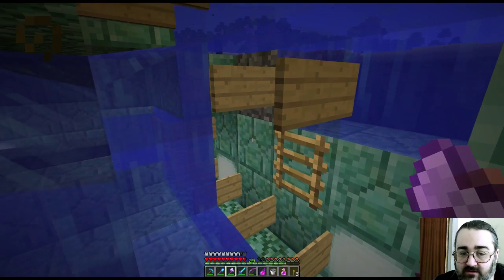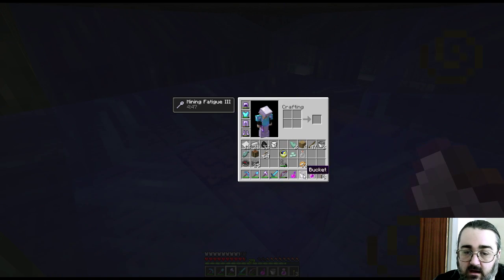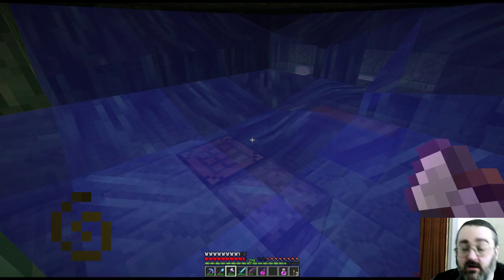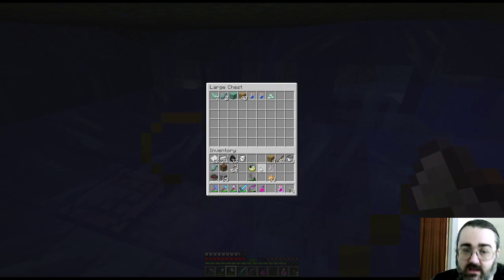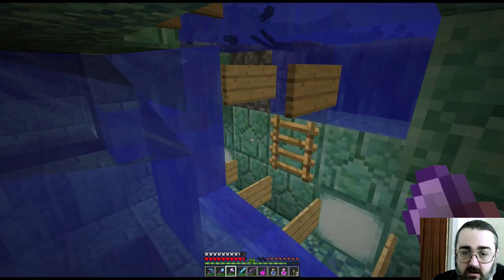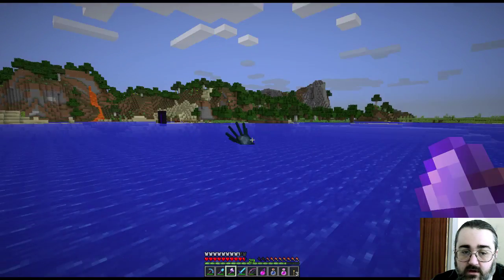I could now possibly take another bucket of milk and then do that. The thing about using a bucket of milk to get rid of the mining fatigue is that it can depend — they search once a minute. So it depends where in that minute you are. If you take your potion at the wrong time, then what will happen is they'll just hit you again. You may only be free for, you know, seconds.